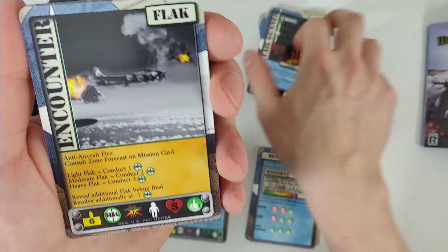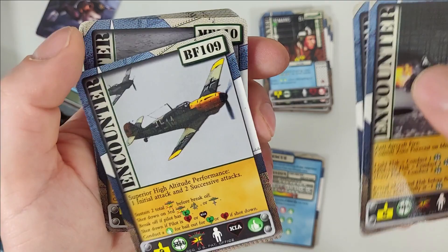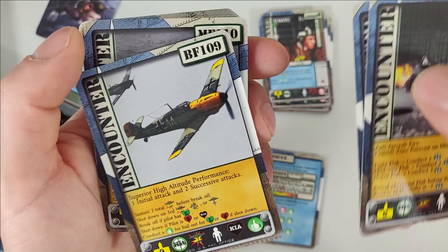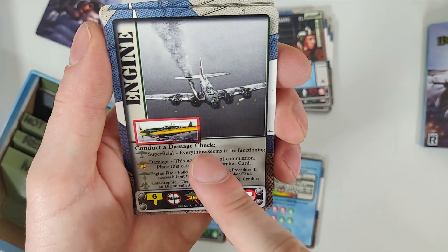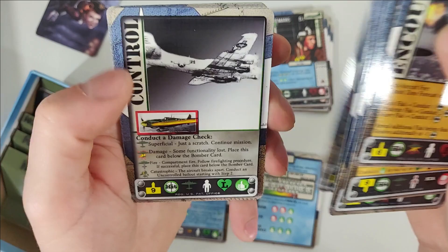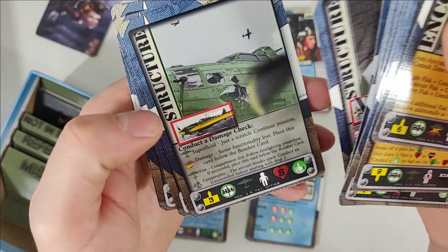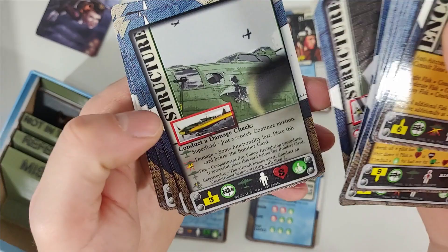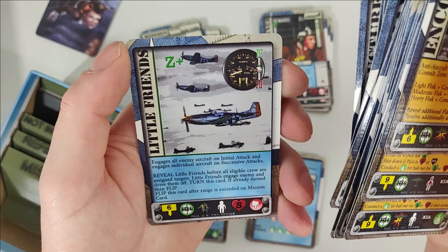Then we have a bunch of encounter cards with great graphics. We have flak, a Messerschmitt — one of 10 — another Messerschmitt — one of 9 — more flak, a Focke-Wulf — one of 9 — engine: conduct a damage check, control: conduct a damage check, wingman cards, structure: check for damage, landing gear: check for damage. And finally Little Friends — engage all enemy aircraft on initial attack, and engage individual aircraft on successive attacks.